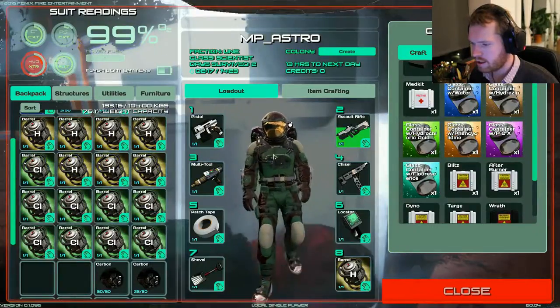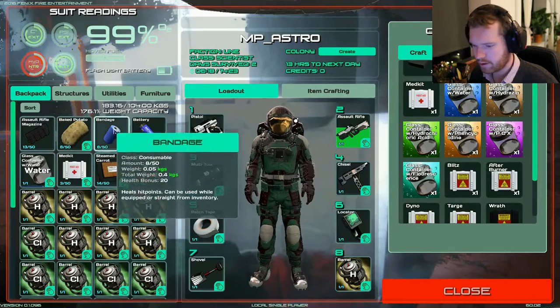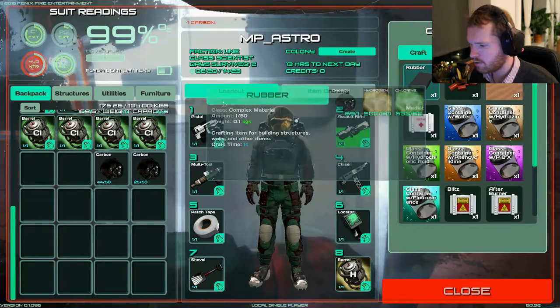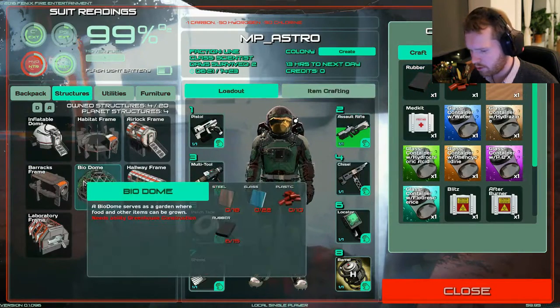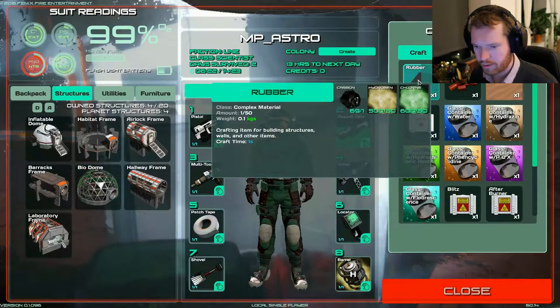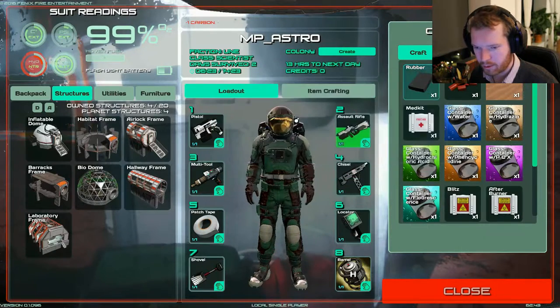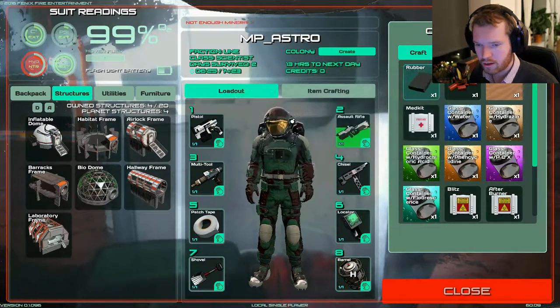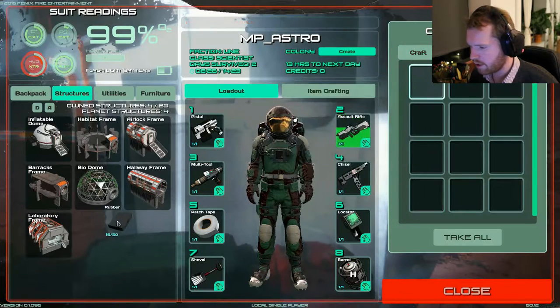So now we have all the gas that we need, and we also have some carbon, so now we should be able to begin crafting. I don't know exactly how much we're going to need, but for the biodome we're going to need 15. Let's just craft a few more - that was 11, 12, and 16. Perfect on the amount of gas.